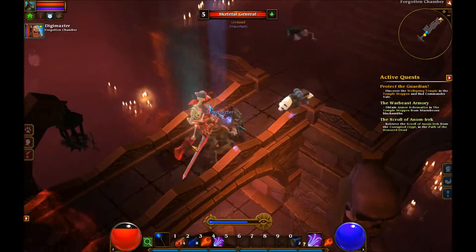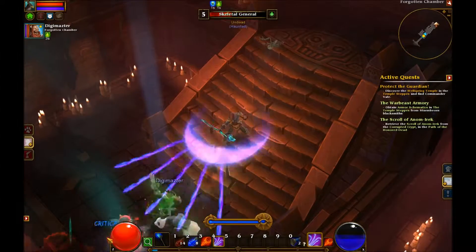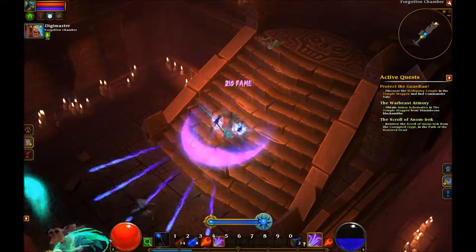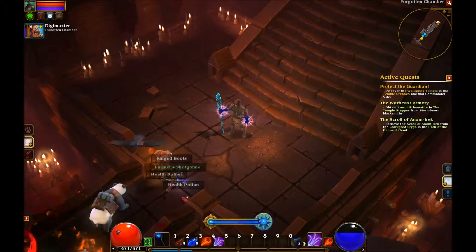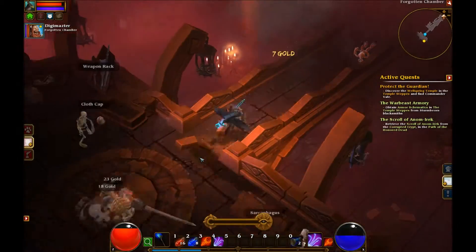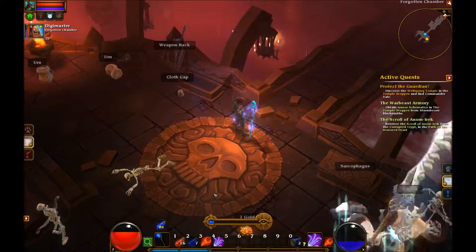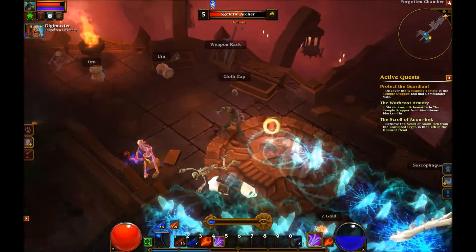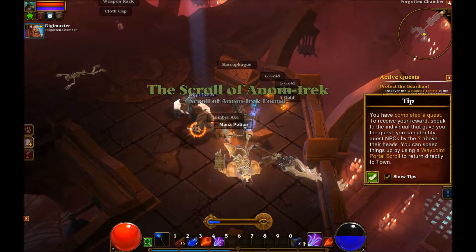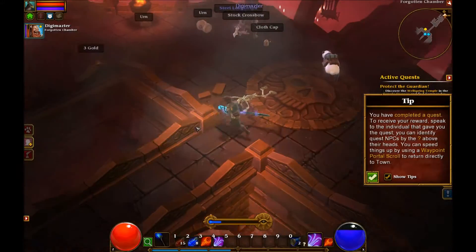We've got a torso following us — just a torso. Oh my goodness, get back! I think you could say I'm focused right now. It died. Oh, there's more things. There's something over here that's big and it hurts. Not enough mana! Boom, have a bit of that. That guy was tough. I've got the Scroll of Anon Wreck — so did I. You'll both get it.